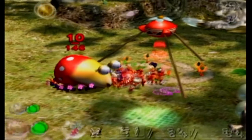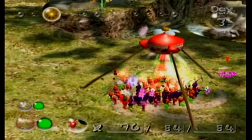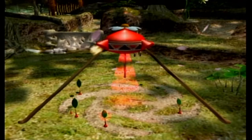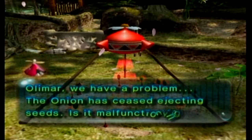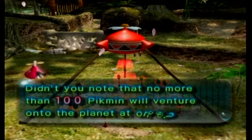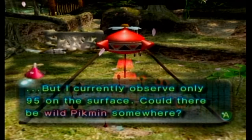Playing Pikmin 3, it really made me crave the fruit. In that part of Pikmin 3 where you get the watermelon from the boss — I craved watermelon so badly after that, it looked so good. Olimar, we have a problem — the onion has ceased ejecting seeds. Is it malfunctioning? It seems the number of life forms within the onion has increased. No more than 100 Pikmin will venture onto the planet at once, but I currently observe only 95 on the surface. Could there be wild Pikmin somewhere?